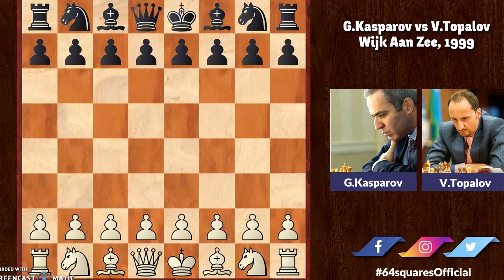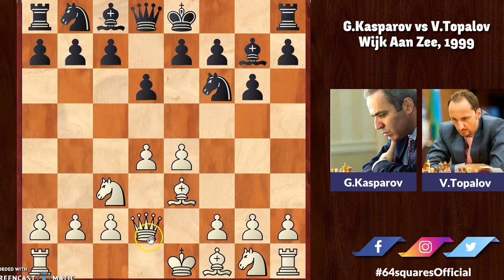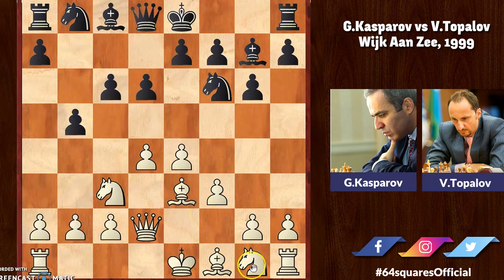Kasparov had the white pieces and Topalov is playing with the black pieces. Playing white, Kasparov opens with e4 and Topalov replies d6. We are now having a Pirc Defense game on the board. The game continues: d4, knight to f6, knight to c3, g6, bishop to e3, bishop to g7, queen to d2, c6, f3, and b5, knight to e2, and knight to d7.